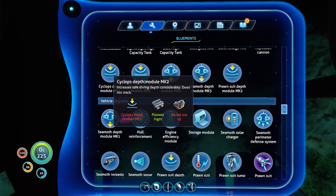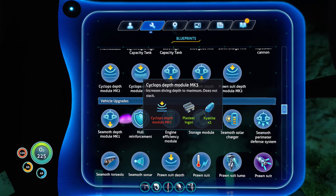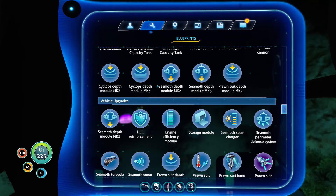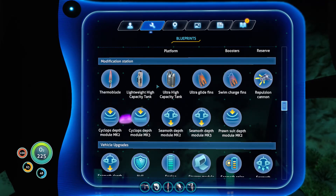We will then probably need to do the depth module — rubies we've got, we can do that. The other depth modules need nickel again, which could be a tricky one, and kyanite — tricky. Right, yes, we're going to have to think about that. I think we'll probably have to build our third Cyclops. Crikey — our third Cyclops!